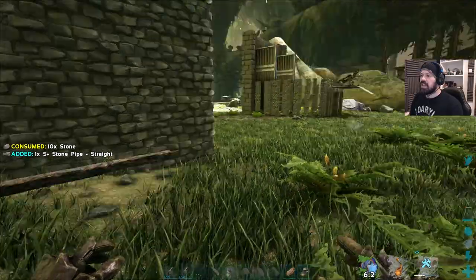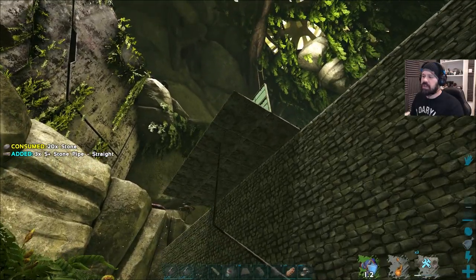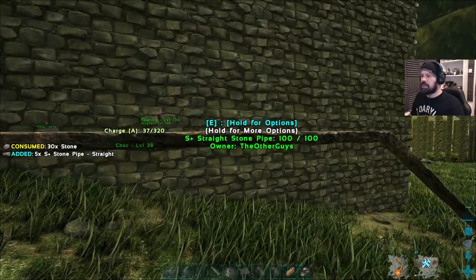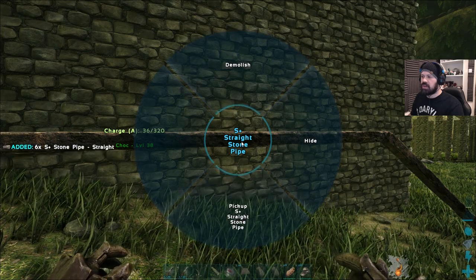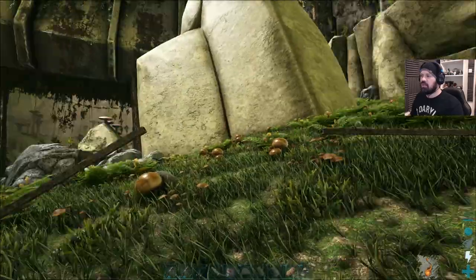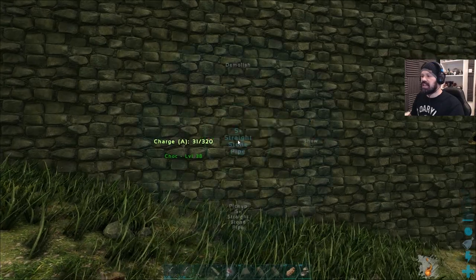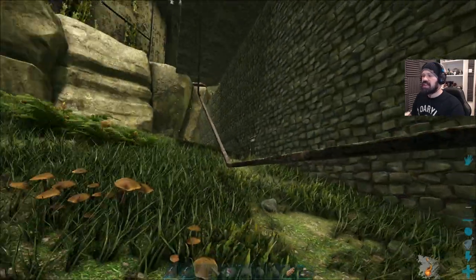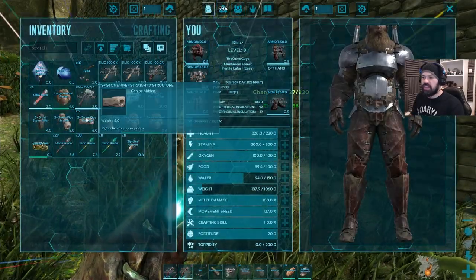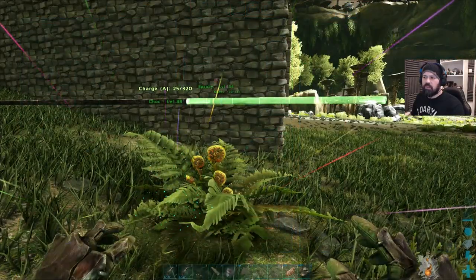I decided to do the pipe system in reverse. The pipe system goes up here and all the way down here. The good thing with S+ pipes is you can just hide them — they become invisible but you can walk right through them. That's pretty handy so you can hide them all at the end to make it look very pretty. I don't know if dinosaurs can destroy these though — that's the only thing I'm worried about.